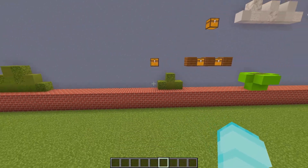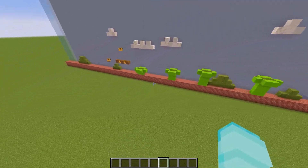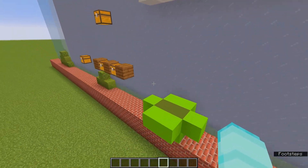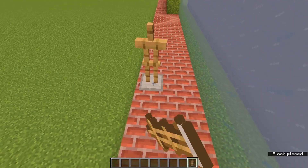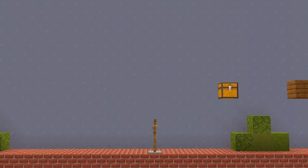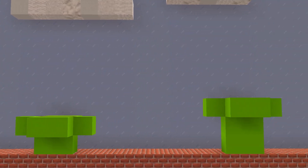You might be thinking: Minecraft is 3D but Mario is 2D, so how are we going to make this work? Rather than having the player traverse the course in first person and walk through the entire course, we're instead going to use an armor stand to represent the player. If we spawn an armor stand and look at it in a lower FOV, it sort of looks like a two-dimensional world. We can constantly teleport ourselves in line with the armor stand as it moves to simulate the scrolling effect you get in regular Mario.